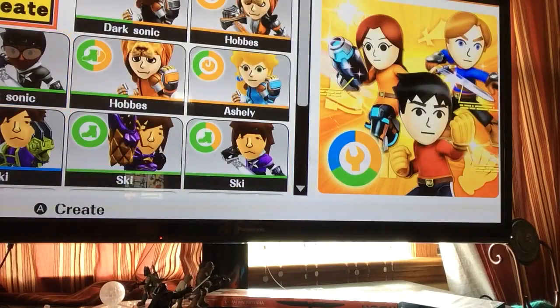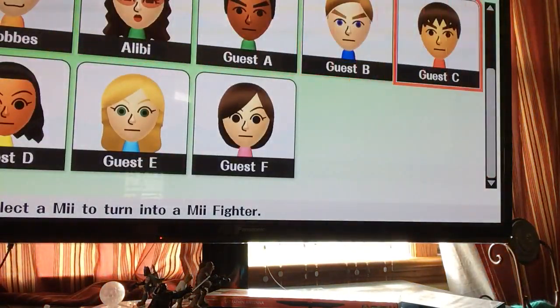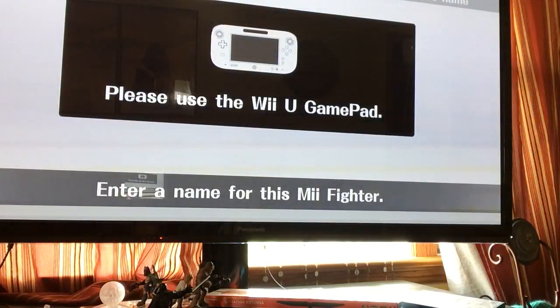So I will show you — we're going to make a character. It's going to be a random one. His name is going to be Gunner. We'll just make it Gunner. This is how to make it. We're just going to name it Test, since it's like a test for you.